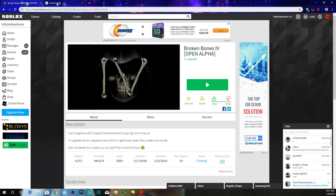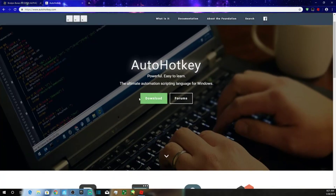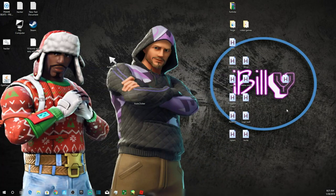Step one is you want to go over here to AutoHotkey, get the download, install it and everything, and then you're going to want to minimize. Here's all my scripts, and to copy these scripts, they're going to be down in the description.